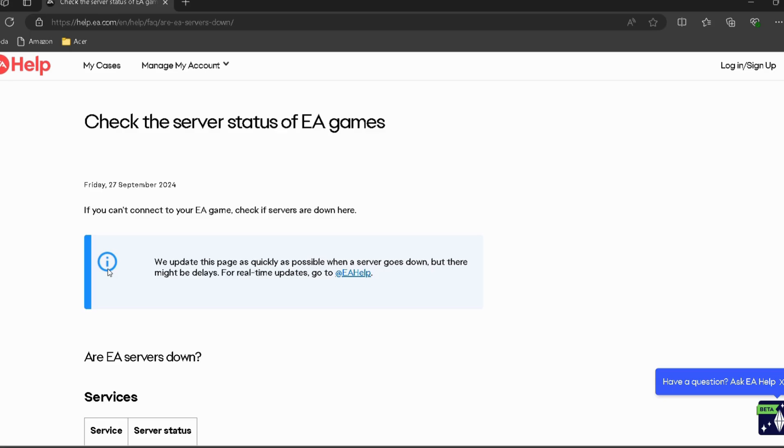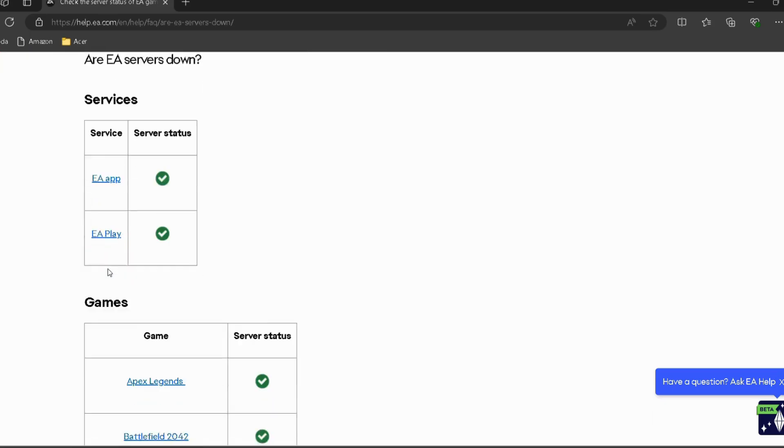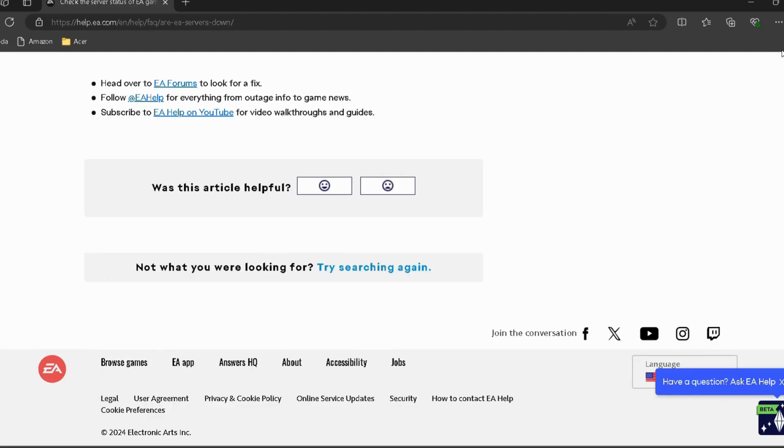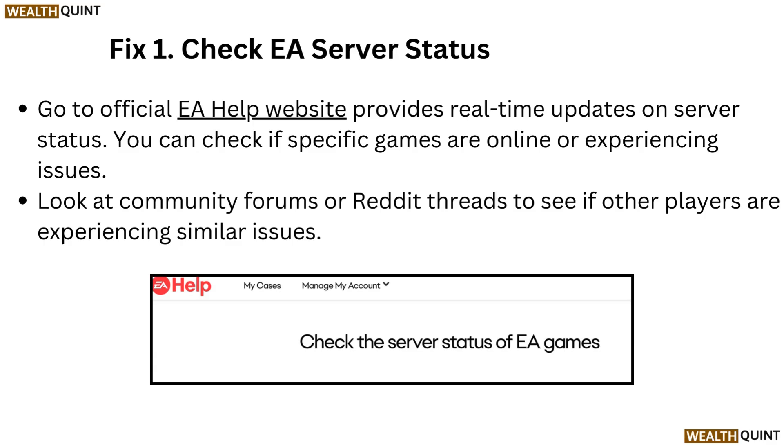Go to the official EA Help website — I have provided the link in the description, you can directly go through it. It provides real-time updates on server status. You can check if specific games are online or experiencing issues. Look at community forums or Reddit threads to see if other players are experiencing similar issues.